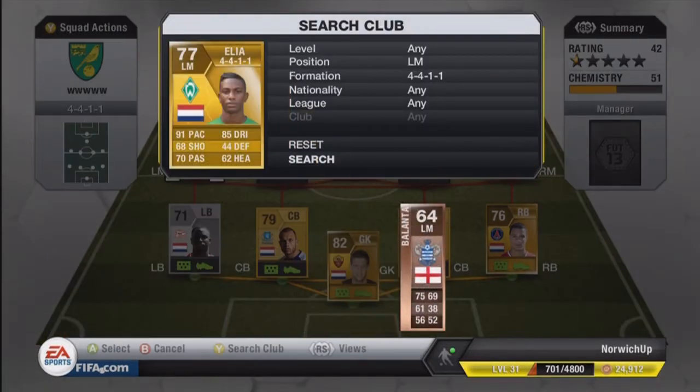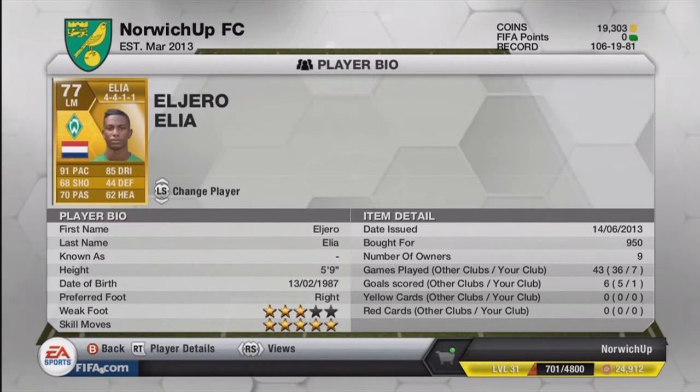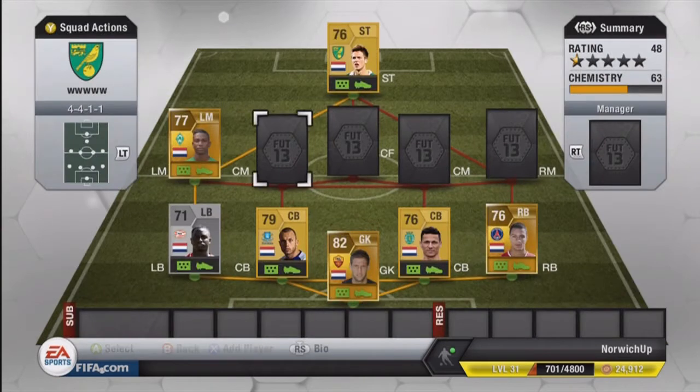The left midfielder is going to be a 5-star skiller, and that is Elhoro Elia. He's got 91 pace, which is very nice to have, 85 dribbling, 70 passing and 68 shooting. Got a very nice finesse shot on him. 950 coins, 1 goal in 7 games — he's not amazing, but overall he's a very nice player.